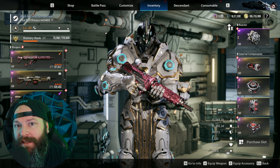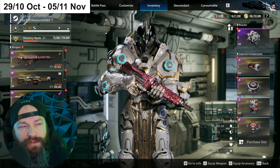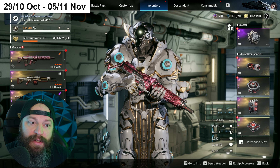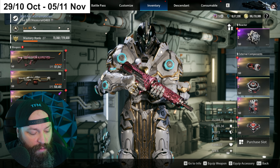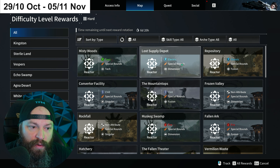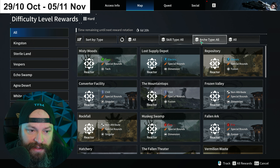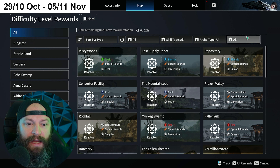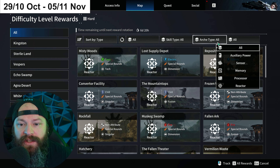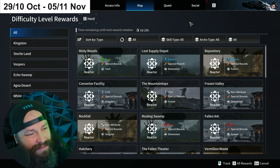This video covers from the 29th of October until the 5th of November. There's a very easy way to get this information in-game: go to your map and press 'Difficulty Level Rewards.' This brings you to an area where you can search by skill type, arc type, and also filter if you're looking for a specific external component.